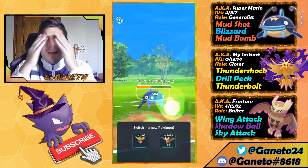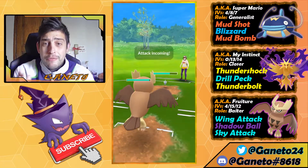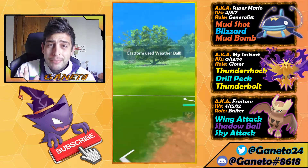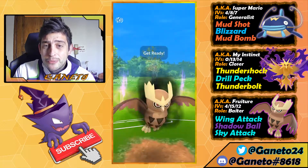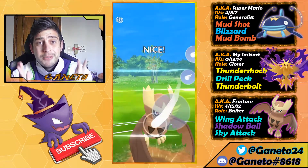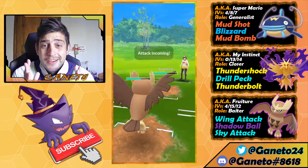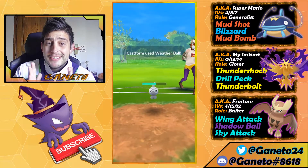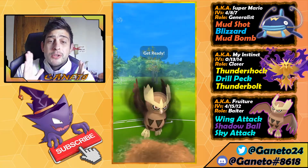Next we're facing the normal Castform with the Hex. Look at that Energy Ball — boom, down we go. I hate that Pokémon, it counters my team so effectively. I really thought it was only running Hurricane but I forgot about that weird Energy Ball. They also have Rock-type Weather Ball, which is gonna do a lot against our Flying types as well — that Pokémon really is a weird core breaker for our team.